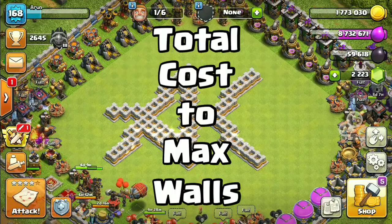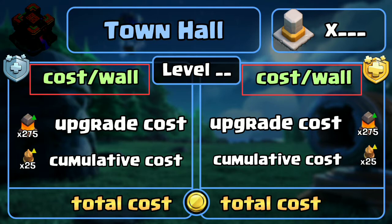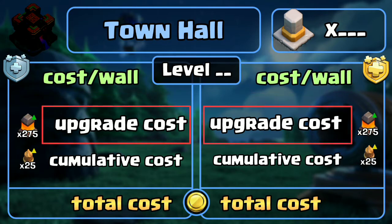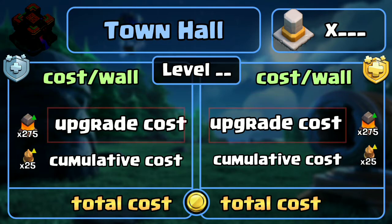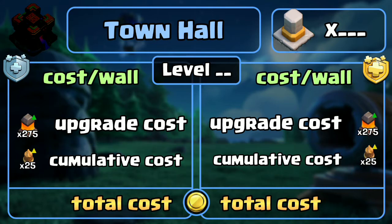Let's dive straight into it. Let me explain the format we're going to be following in this video. First we have the town hall level mentioned and the number of walls available at that town hall level. Next we have the upgrade cost per wall, then the cost to upgrade all available walls. The next column denotes the total amount required to build the new wall pieces you unlock and upgrade them to the maximum level allowed by your town hall. And finally, the total resources needed to upgrade all walls at that specific town hall level.